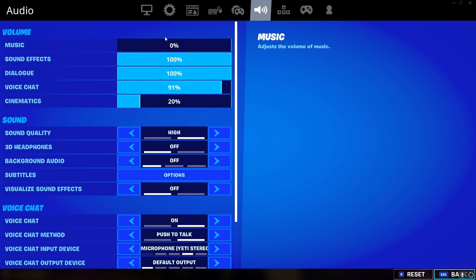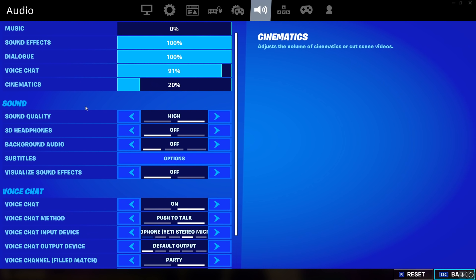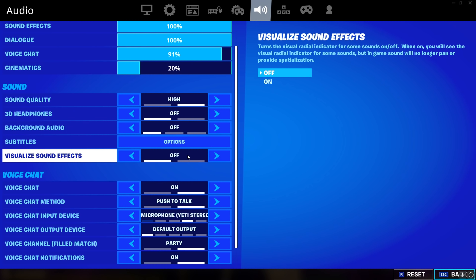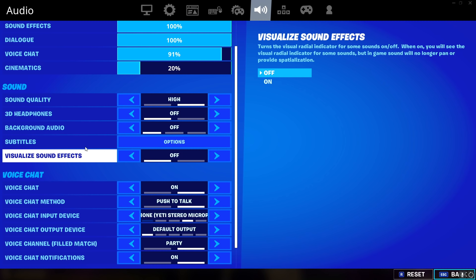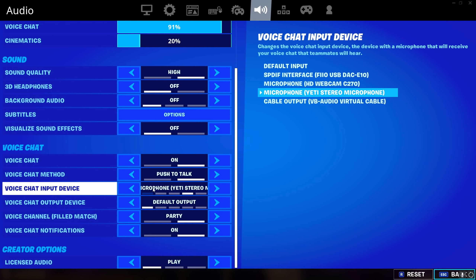For audio: music is zero percent — I cannot deal with the music, it's actually way too loud. Sound effects 100, dialogue 100, voice chat 91 — I usually turn it down when there are loud kids in my game. Cinematics 20, sound quality high, 3D headphones off, background audio off, visualize sound effects off. I used to play with visualize sound effects but it messed me up a lot so I took it off.